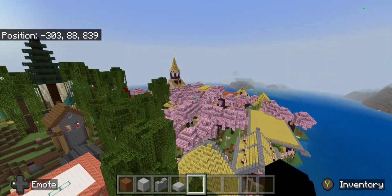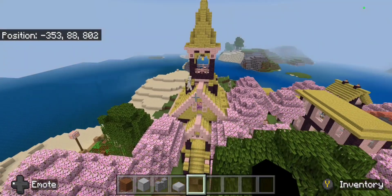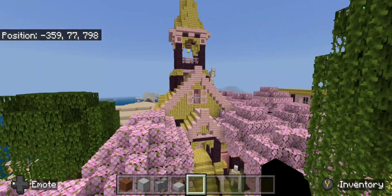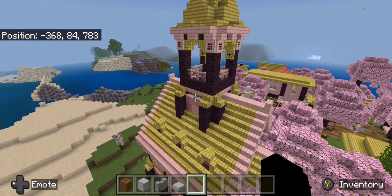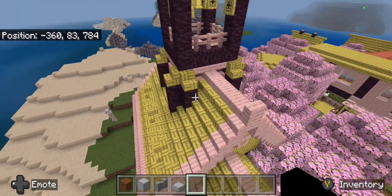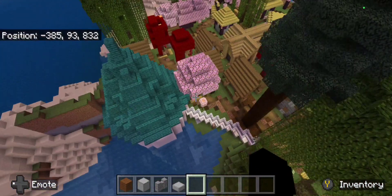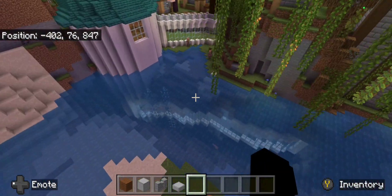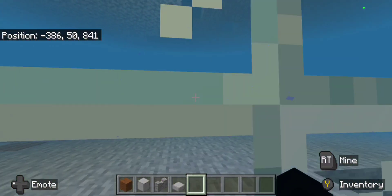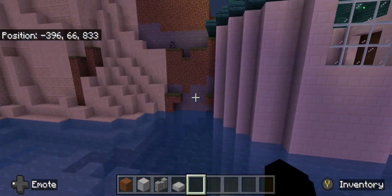This is my creative world. This build over here — I actually followed a tutorial from the Mythical Sausage, except instead of using the spruce and the other woods he was using, I decided to use cherry blossom and bamboo wood. And then I'm working on this here — it's supposed to be like a little place for, like, an aquarium or something, or a school.